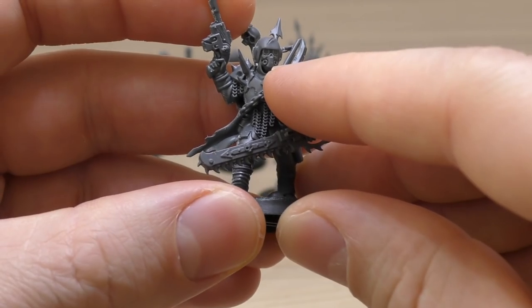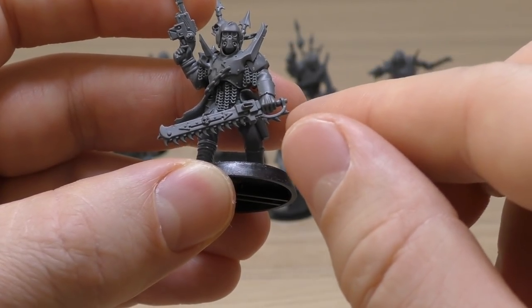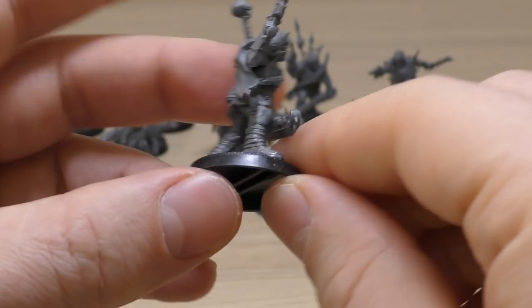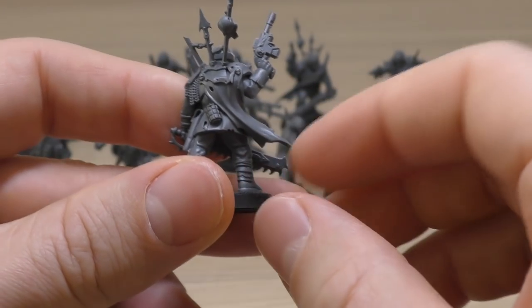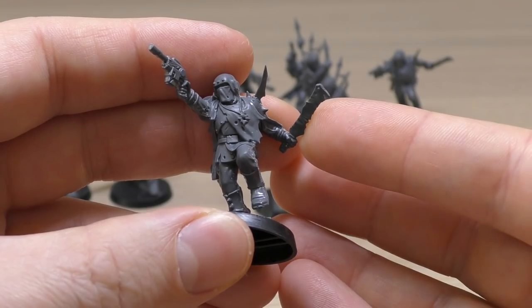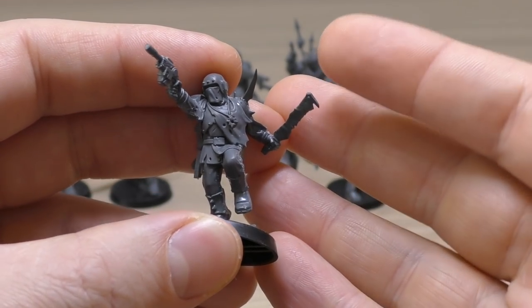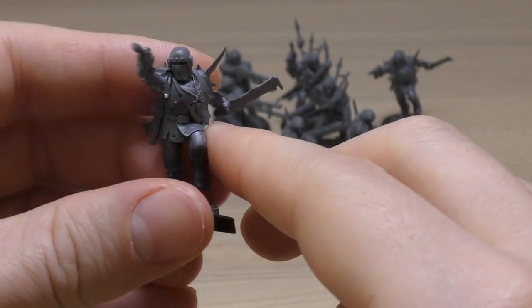Then two models that look like sergeants — one has a laspistol and a really cool mask, plus a chainsword with a spiked handguard. There's a skull by his foot, more spikes, a grenade, and a holder for his laspistol. The other is running with a horrible-looking blade, raggedy clothes, rusted blades — great for a Death Guard army. He's got a little chaos symbol on his holster and I love the helmets.